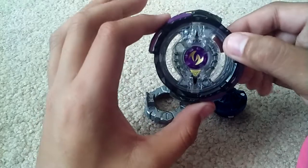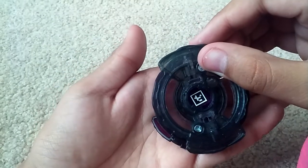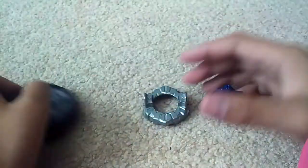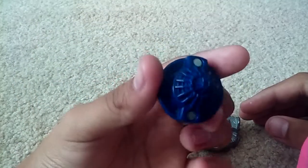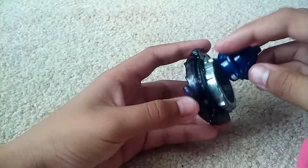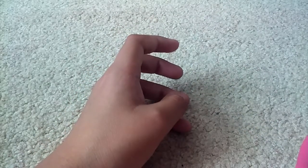Make sure you hear a click or else it won't lock in. There you go, you have it locked in. There are two modes. It's a pretty average disc and here's Jaggy — it's a nice purple, purpley-bluish color.